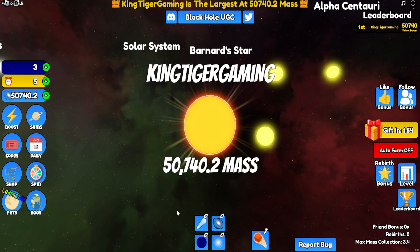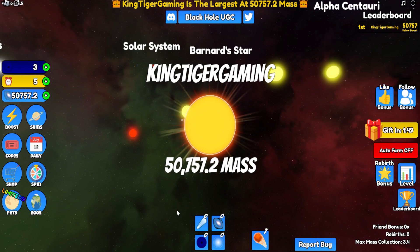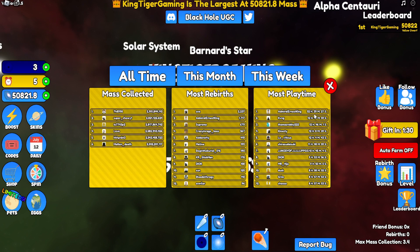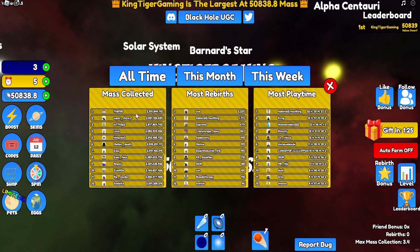If I go to a big server there's probably going to be people who are like the black hole and galaxy level, so it's a lot better to go in a low server. Look at this — mass collected is almost three billion, and most play time is 52 hours — that's crazy. This person has almost three billion and most rebirth three thousand.